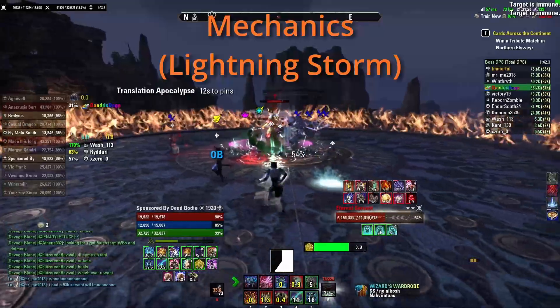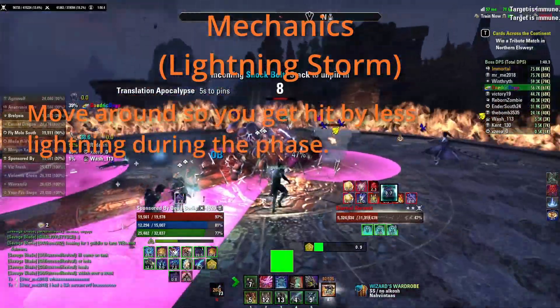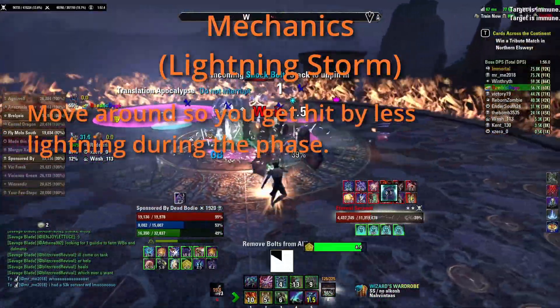Lightning Storm: the Servant will start spawning lightning AoEs that loosely follow you, along with some random ones. These AoEs hurt a lot, so try to keep moving throughout the entire phase. The phase lasts 15 seconds and other mechanics continue to happen, namely Gale and Negate.